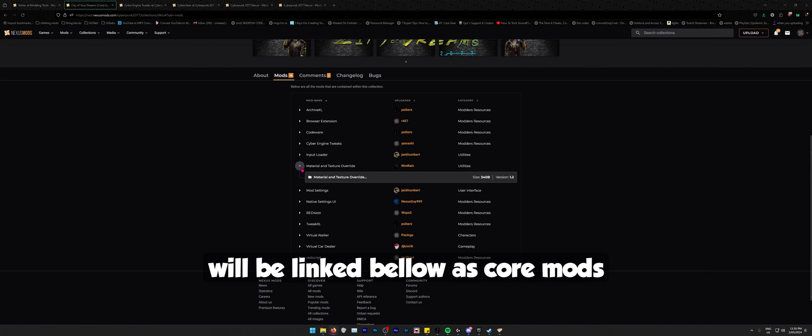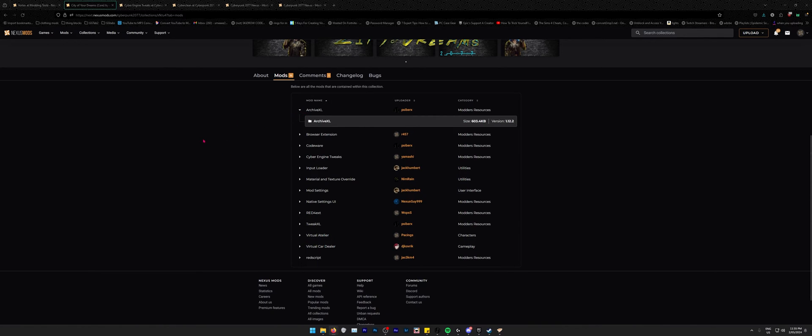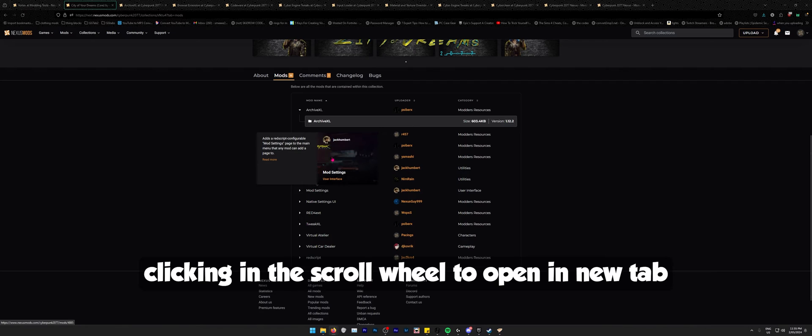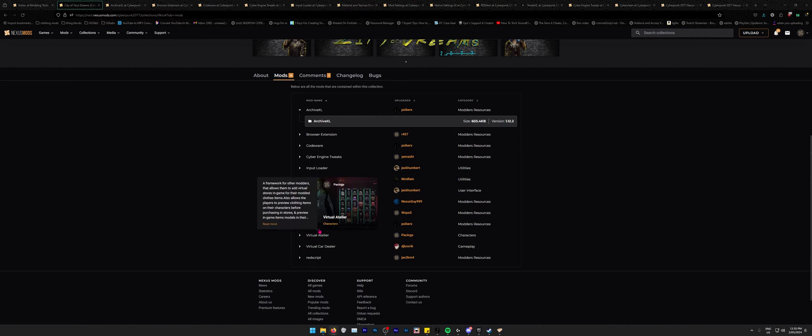One mod here needs to be installed manually, but I'll show you in a second — you can actually just drag it into Vortex. For the mods that are necessary, I'm going to open them and install them right now. Archive XL — install. The next ones — install. I'll hover over them all: needed, needed, not needed, nice to have if you're into clothing mods.